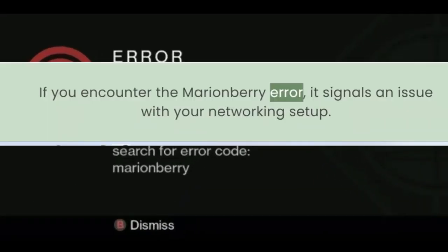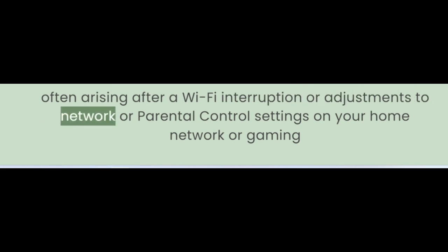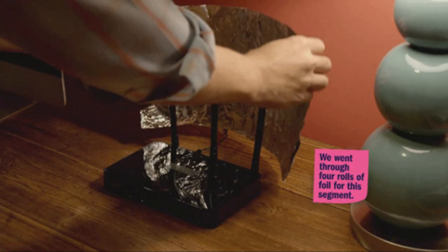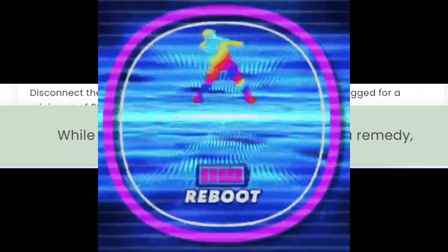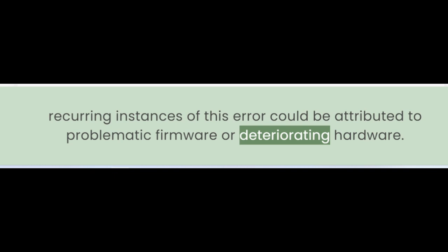If you encounter the Marienberry error, it signals an issue with your networking setup. This problem can stem from various factors, often arising after a Wi-Fi interruption or adjustments to network or parental control settings on your home network or gaming console. Furthermore, this error may manifest when the router connected to your console experiences significant issues. While rebooting your router can often be a remedy, recurring instances of this error could be attributed to problematic firmware or deteriorating hardware.